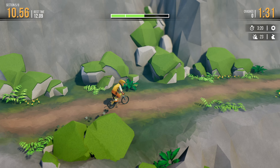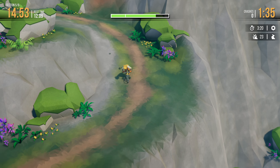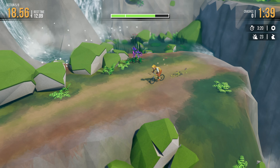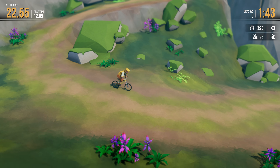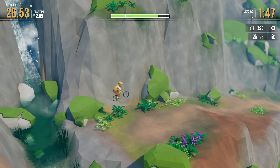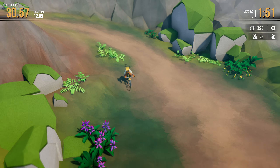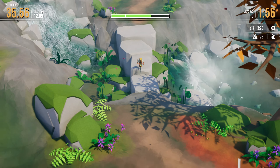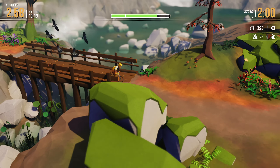The controls are very simplistic. There are two different control schemes. The right trigger is your pedal, left trigger is the brakes, and on Xbox the A button is the sprint. That green bar at the top is the stamina gauge showing how much sprint you have. You can hold it for a little while — you'll usually need it when trying to clear some huge gaps.